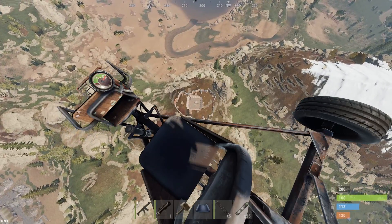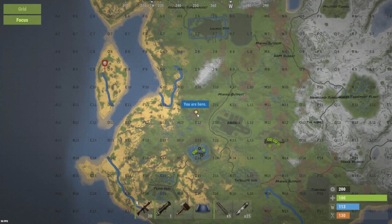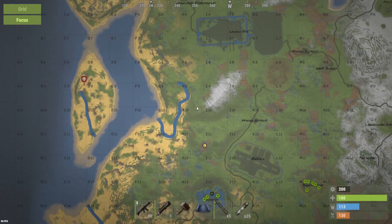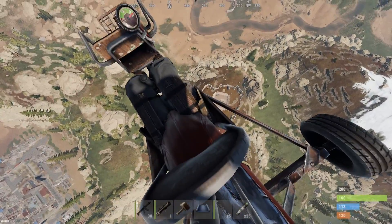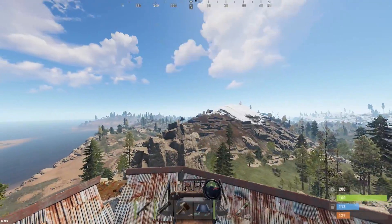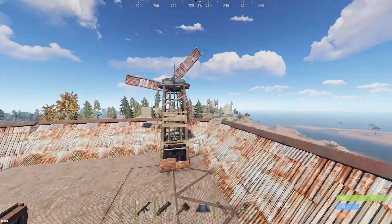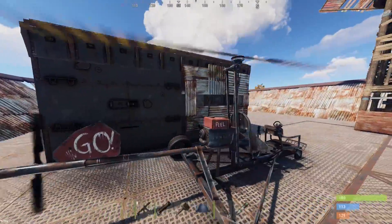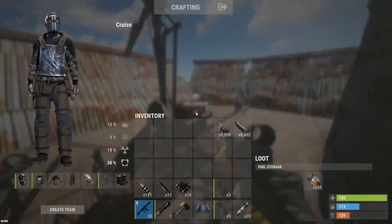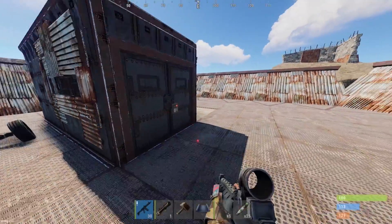You can see the base right below me, this is the one we're trying to raid. It's right at the top of a hill, pretty close to the airfield, outpost, train yard, and the launch site was up here as well. Coming in for a landing right on top of the base — we've got two armored double doors.